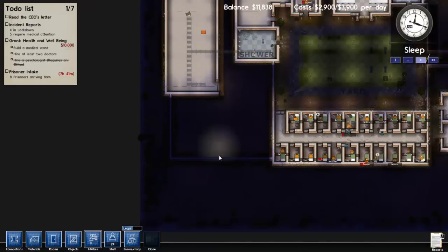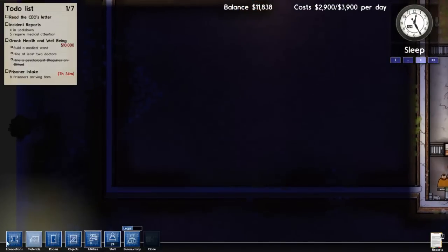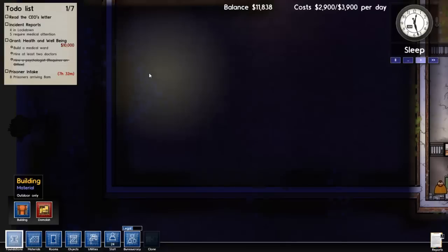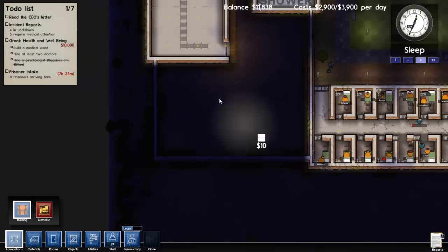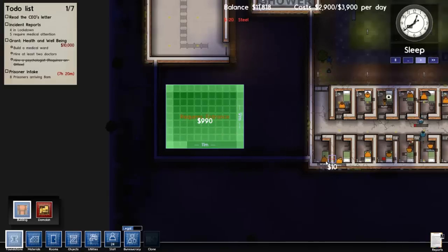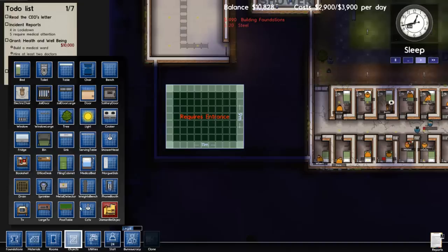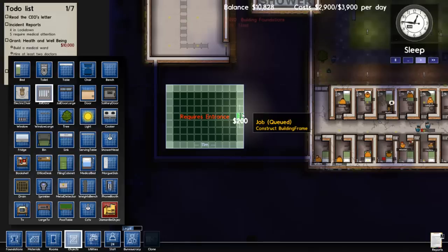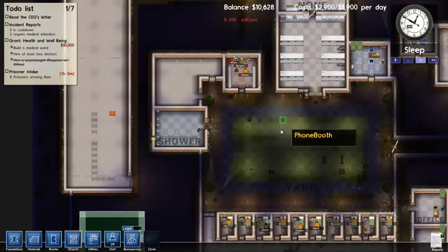I think what I'm gonna do is put a storage facility right here. So let's actually build that right now. Go to foundations, go to buildings, let's build a storage facility. A little storage facility here — and we'll put a jail door here.